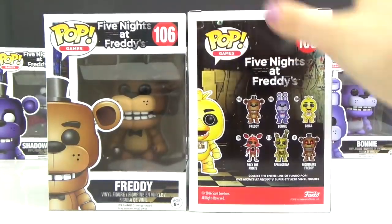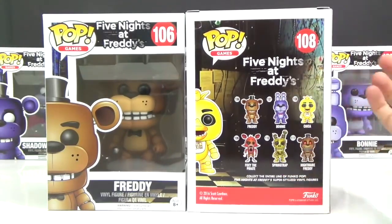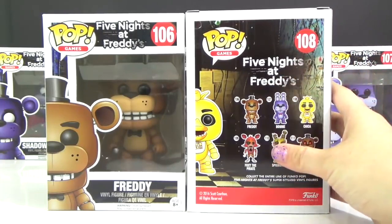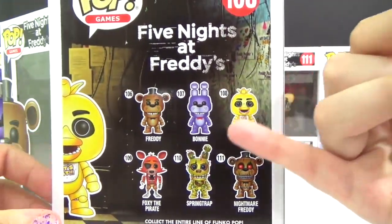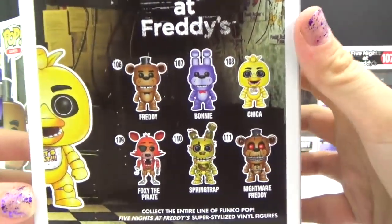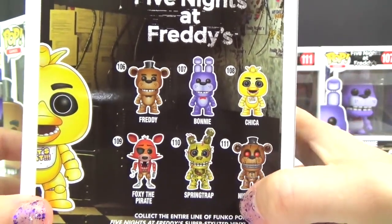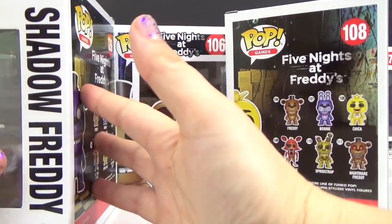Hey everyone, welcome back to Toys Unlimited, it's Nat! Look what I found — the entire set of Five Nights at Freddy's Funko Pops. Take a look at the box: we have a total of six characters — Freddy, Bonnie, Chica, Foxy the Pirate, Springtrap, and Nightmare Freddy.